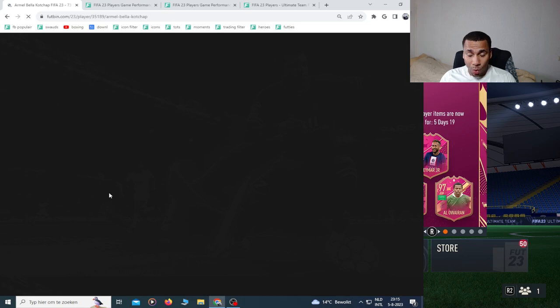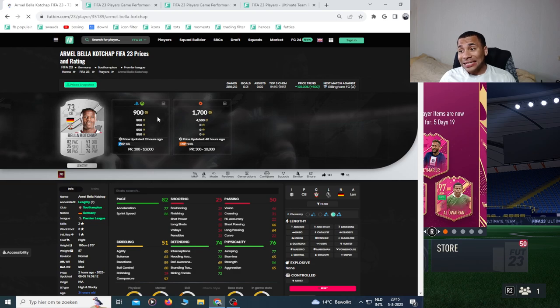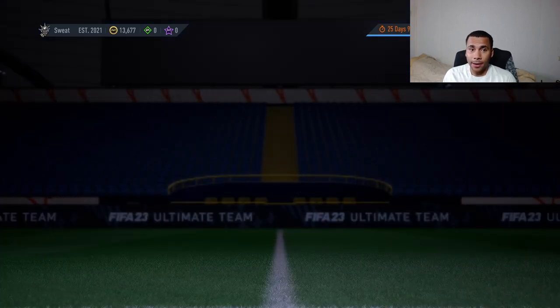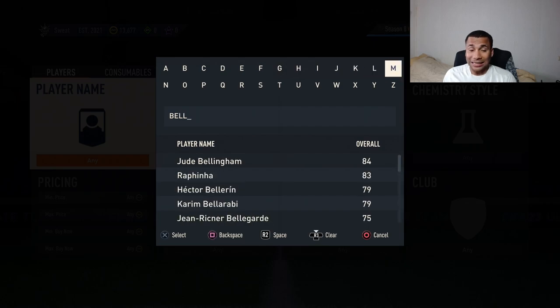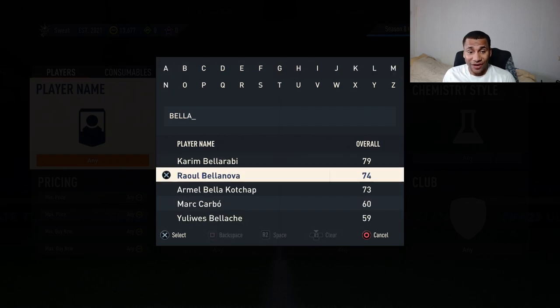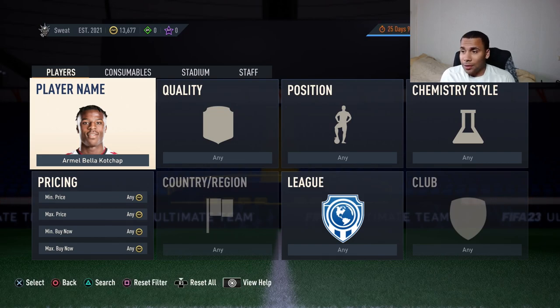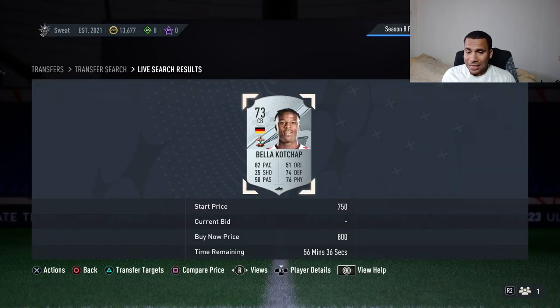Let's see what we can do with Bella Kochup. We can already see he has value — he's at 900 coins on FutBin. This is also how you trade silver cards the best way to make the most coins out of silvers. My Bella Kochup according to FutBin is 900 coins, and he's 800 coins on the market.